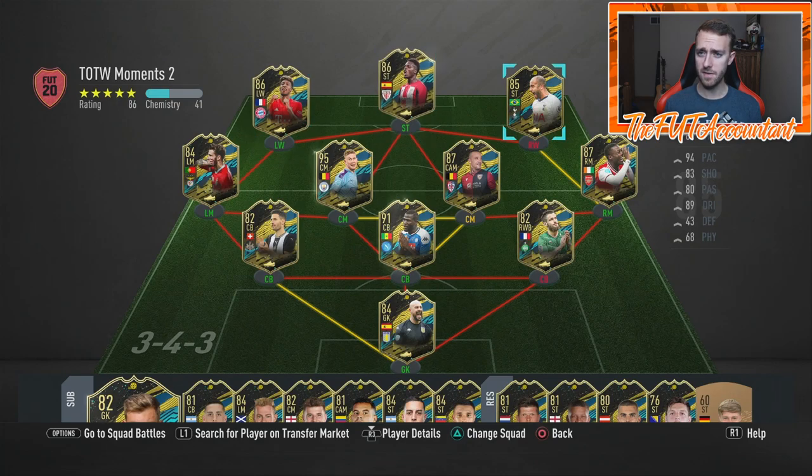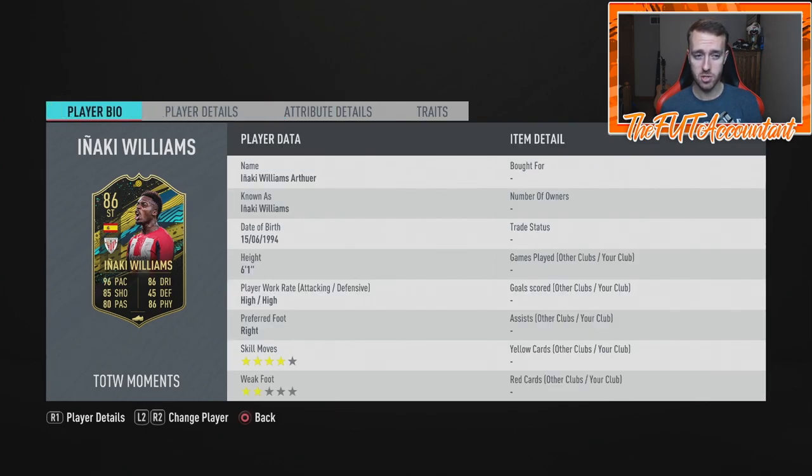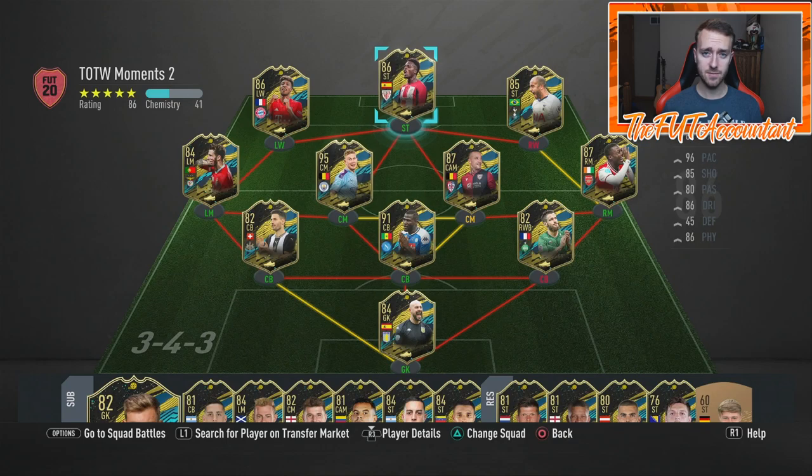This is definitely FIFA 19 because of that Pepe card — he got informs on FIFA 19. This is the new Team of the Week Moments squad. This is more like a proper team of the week, in my opinion. Thank you EA for choosing this one — not bad. A lot of these guys already have special cards that are higher rated. Lucas has the Shapeshifter and Kingsley Coman has the 88-rated Road to the Final card. Inaki Williams is cool — they gave him a really nice passing boost, a plus-five, which makes his card look a whole lot better.